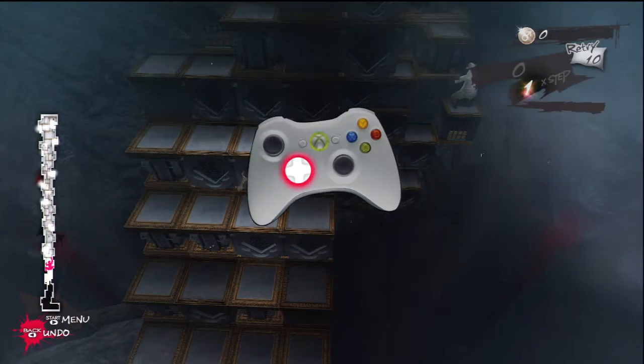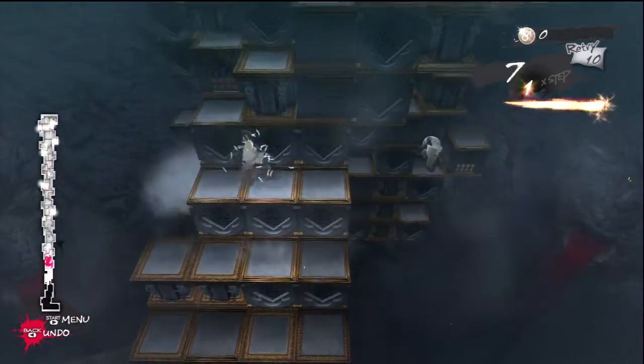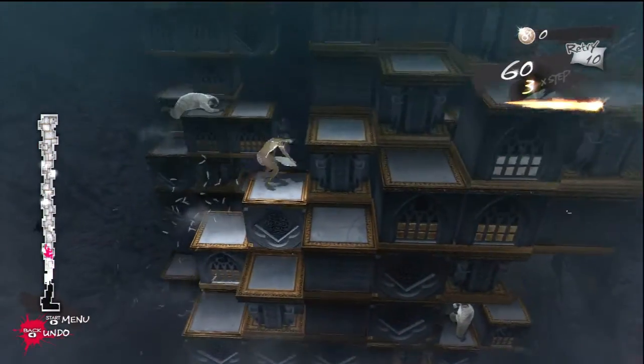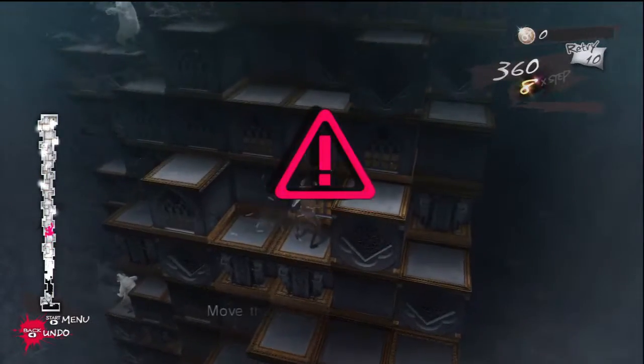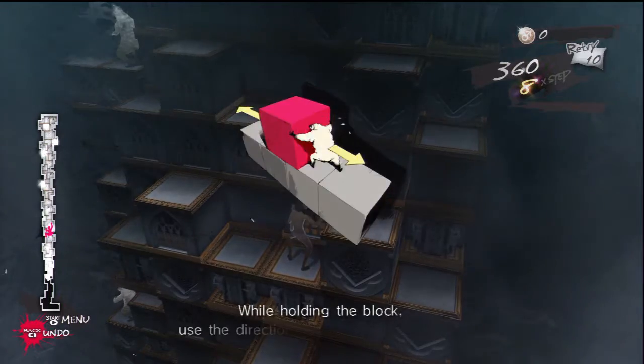At the bottom of the stage, use the direction... Move the blocks to make a path. How am I... Press the aid while holding the block also.